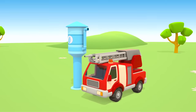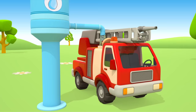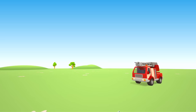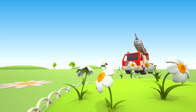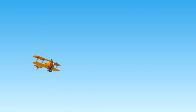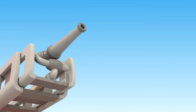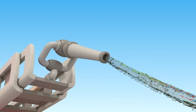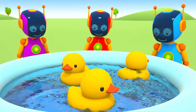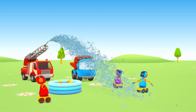Now, let's fill the tank with water. Look! It's watering flowers. Robots, do you also need water? The fire engine fills the pool with water. Now ducks can swim. The fire engine is so useful.